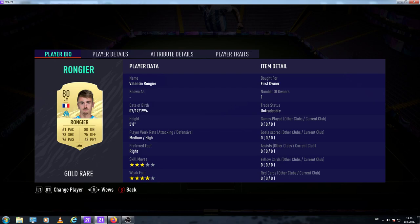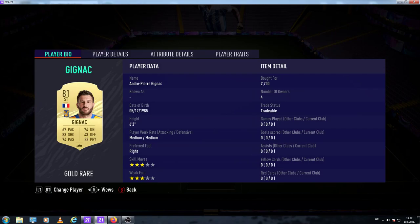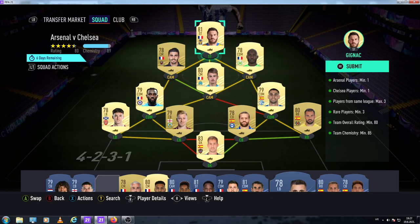Here I'm using 2 players from the French League. I did pack one of them — it's Roniger — and the other one that I bought was Les Melou for 1400 coins. And here I have one player from the Mexican League, he's 81 rated, which is nice. You do need that 80 rated team — 2700 coins for Gignac.